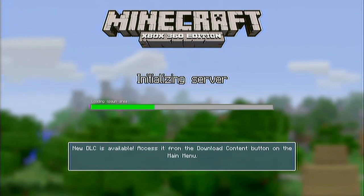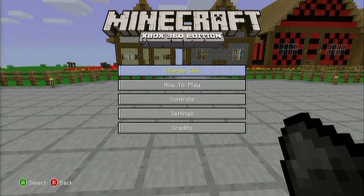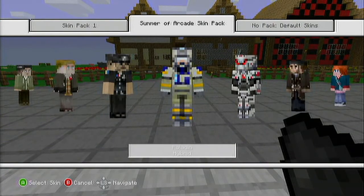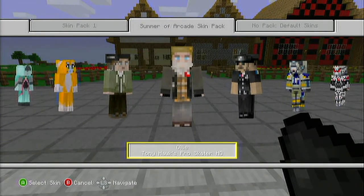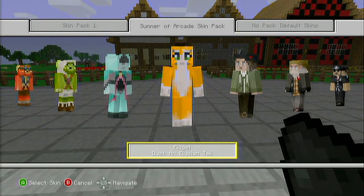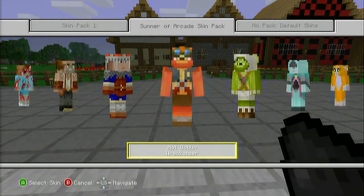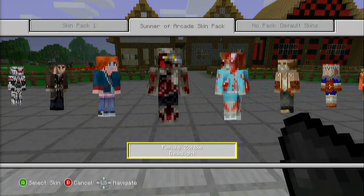There are some Tony Hawk characters, Wrecketeer characters, Deadlight, Hybrid, and Dust characters — I'm not even sure what some of these are. I just know Tony Hawk, and the zombie skins look pretty cool too. But these are all free, and I hope this video helped you guys out.